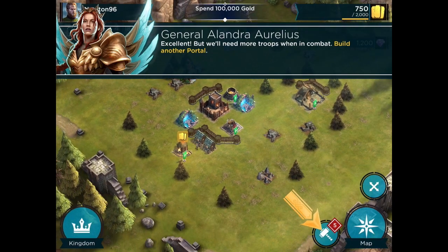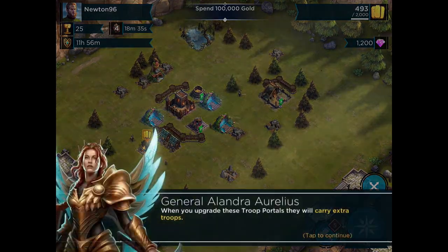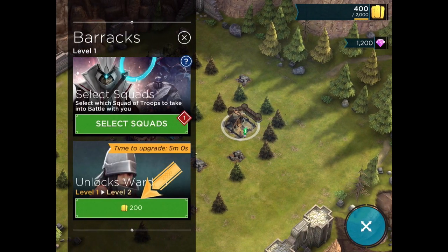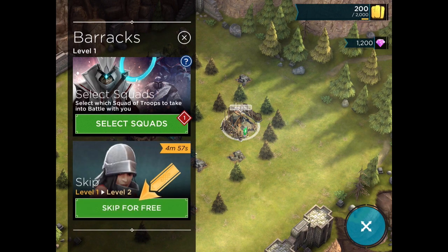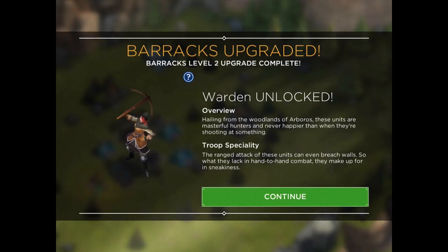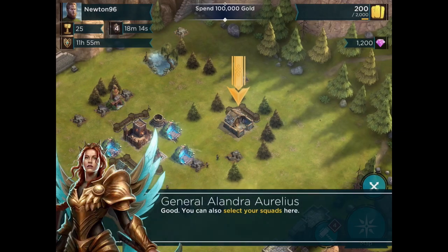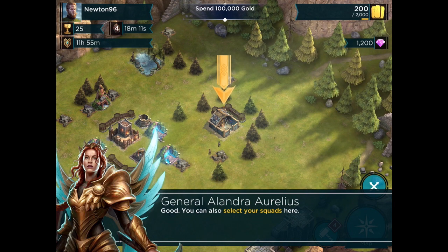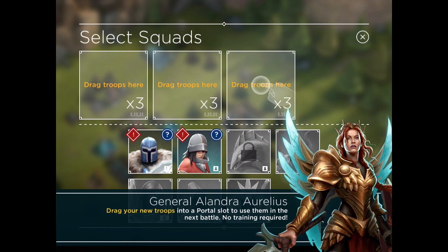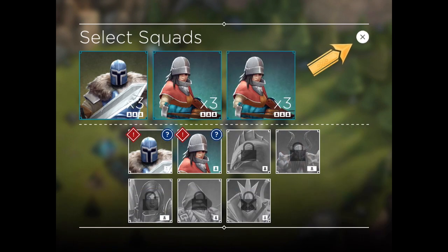The way that you have troops is by having a troop portal, so we're going to build our third one. With our barracks, we can unlock different troops. The first one you get is the soldier, the second will be the warden — that one comes quickly. The warden can shoot over walls and from range; they're not quite as strong as soldiers but do very well. By clicking on the barracks, we can select what squads we want to use.